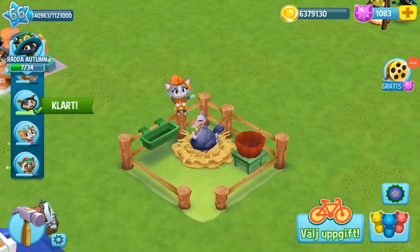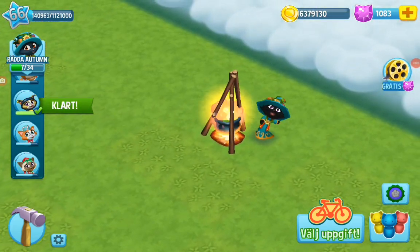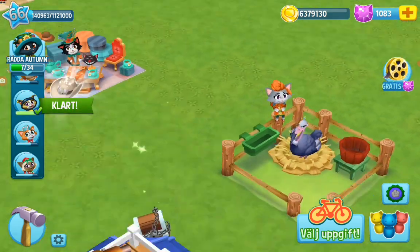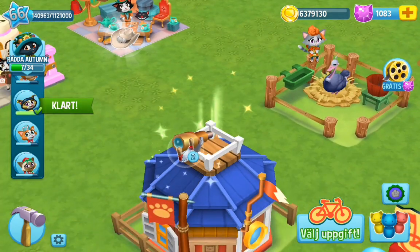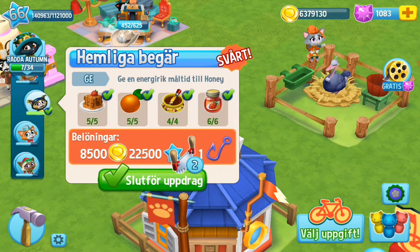Hello, Nell here. We are trying to save Autumn in Kitty City and we have 7 of 34 ready. So let's see if we got that mission ready.